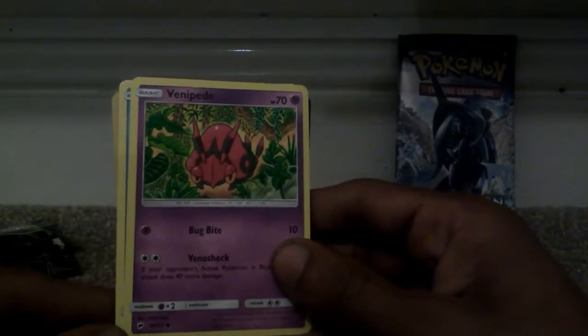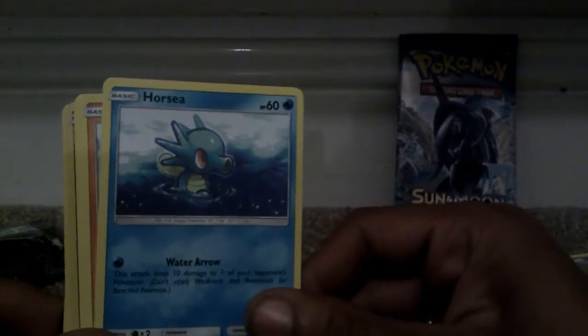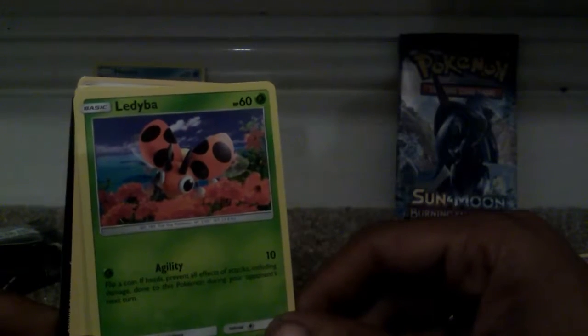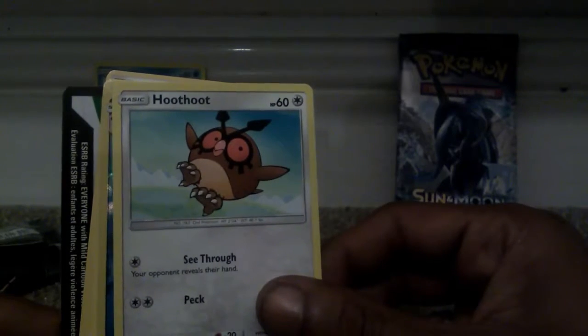We've got a Venipede, 70 health points — that's a Psychic or Ghost type Pokémon in its basic form. Horsea, which is a Generation 1 Water type Pokémon with 60 health points. I really like the art on this — it looks like Pastel. Mudbrayer, 80 health points, a Rock type Pokémon in its basic form. We've got a Leavanny, 60 health points, a Grass type Pokémon. Then we got a Hoothoot, 60 health points in its basic form.